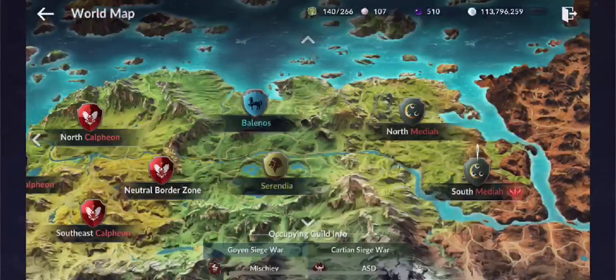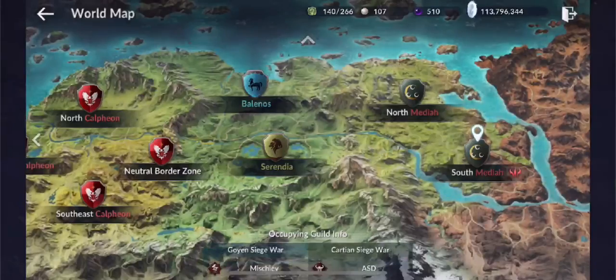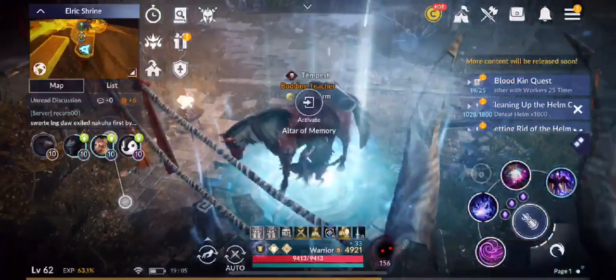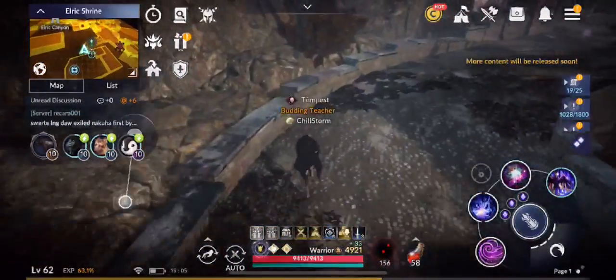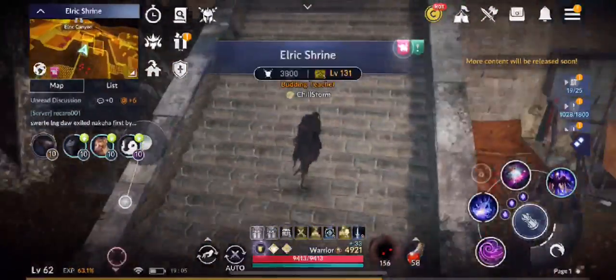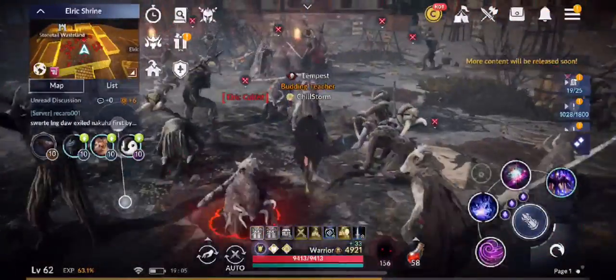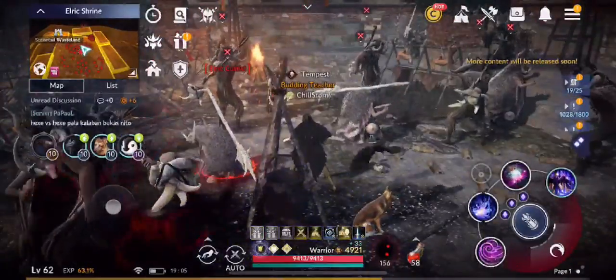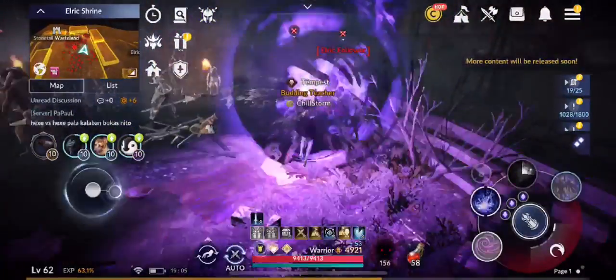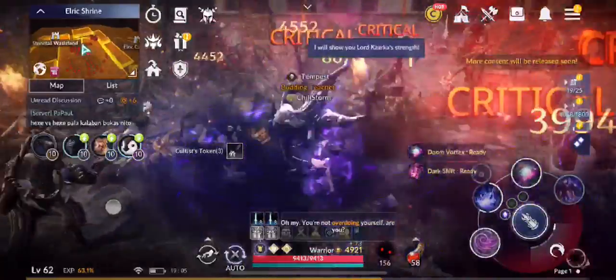Let's check another map for herb grass — possibly Elric Shrine or Elric Canyon. Going to North Media, Elric Shrine. There's a nice spot on top with a lot of mobs. I have it all to myself and there's even a violent mob — how lucky! Let me get the violent mob first.